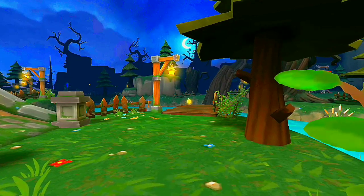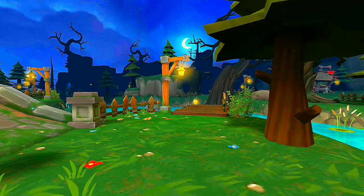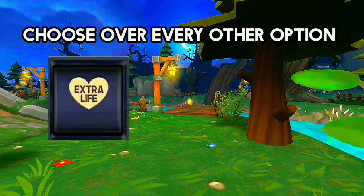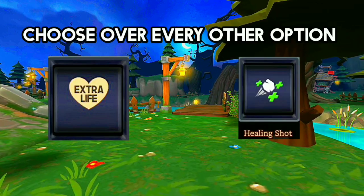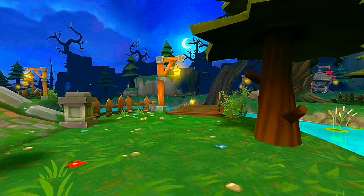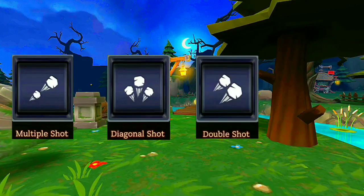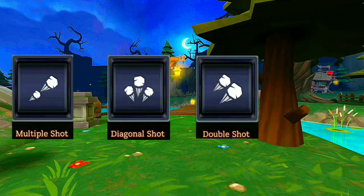Now let's talk about what's most important out of all of them overall, without the categories, since these are given to you randomly. The most important ones that you should always choose above all others — if you see these, you have to get them — are extra life and healing ball. You need an extra life in case you die, but if you can't get that, choose healing ball so you can heal yourself if injured. Next is multiple shots, then diagonal shot, then double shot, since you really want your rocks to spray out at pursuers.